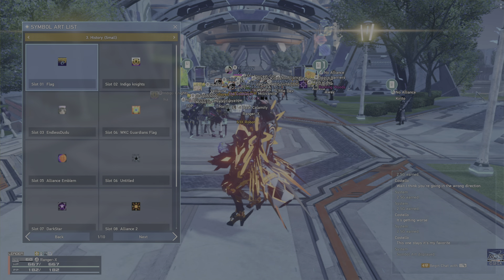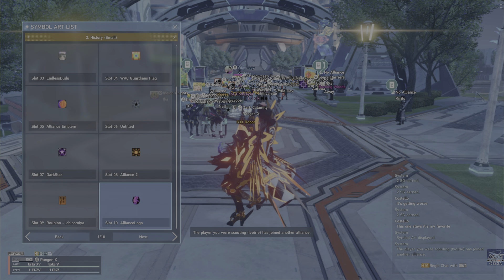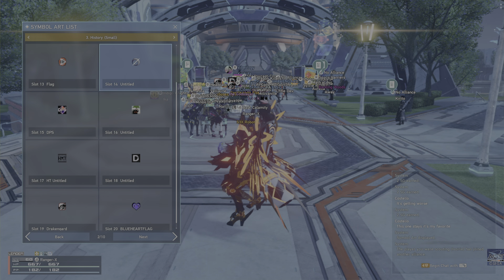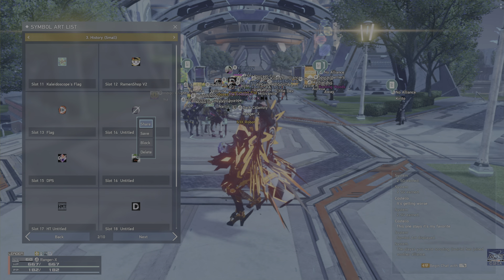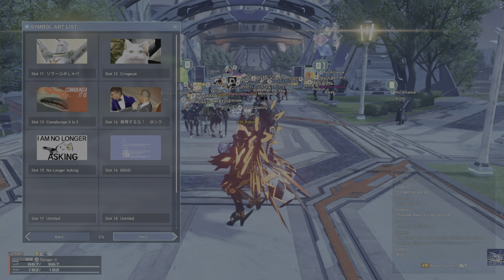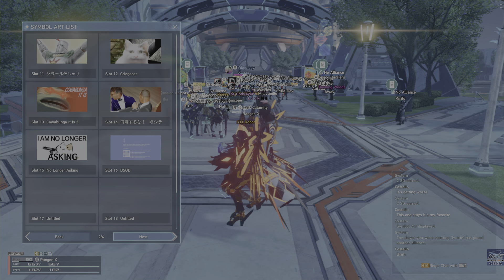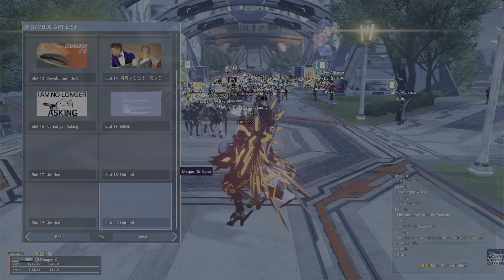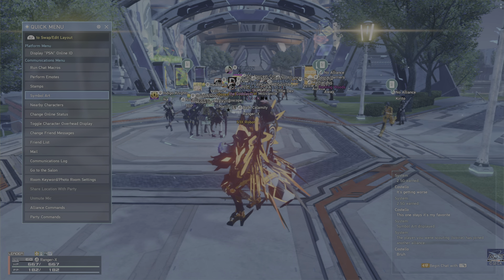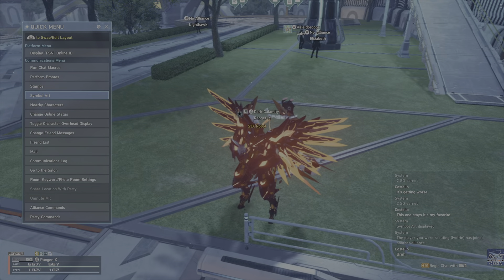Go to History — History Standard. No one's used to be near me, but if you go here, anything that's been used around you will be here. Go to History Small — these are like clan emblems that you've probably seen. You can pick one; say I wanted this one, I could save it. You get like one or two pages if you have free, four if you have premium, and you can save it there.